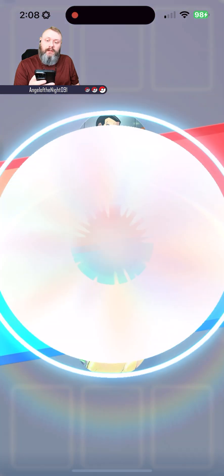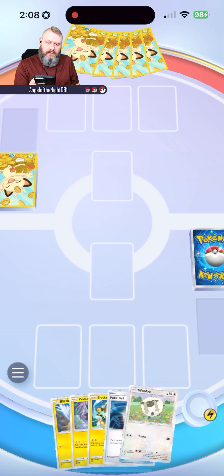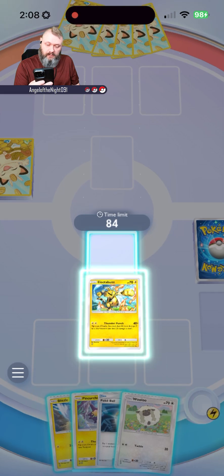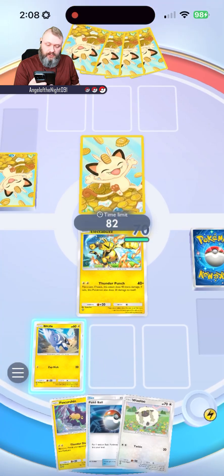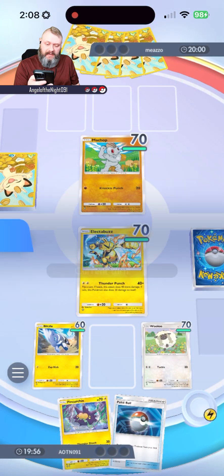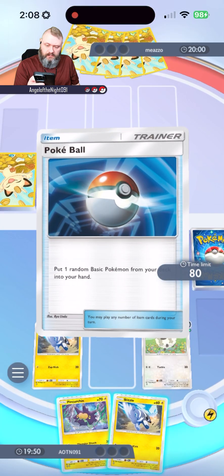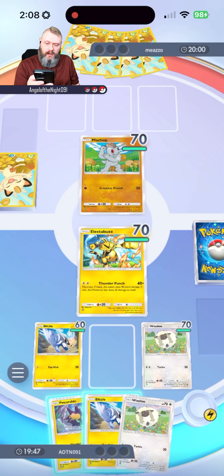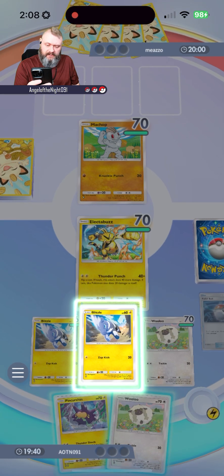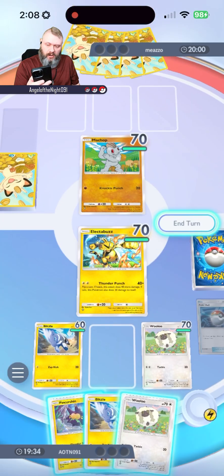Opponent found — we're up against Mezzo. We're going first, so it's going to be a little more difficult to get our energy set up. They probably have that Mankey team and I have a huge weakness to them — this is not good. We have a handicap in this battle. Probably not going to want the Blitzle in there. Let's end the turn.